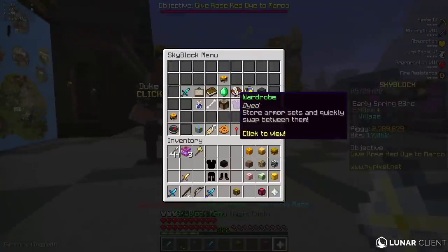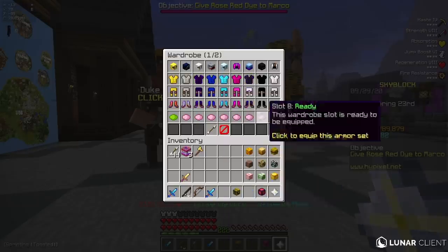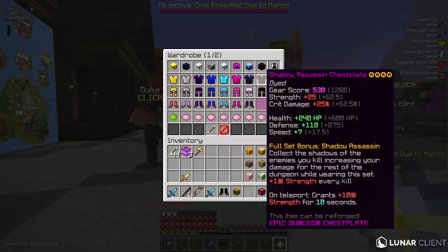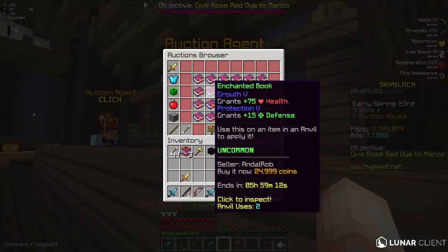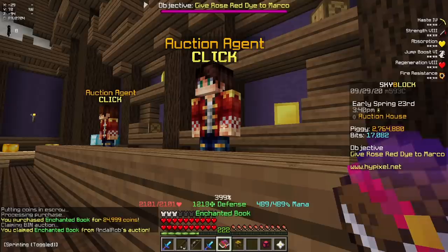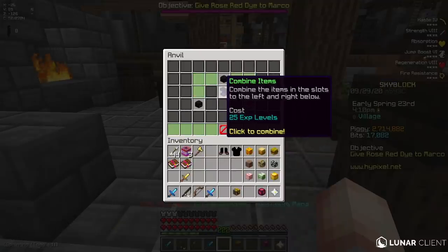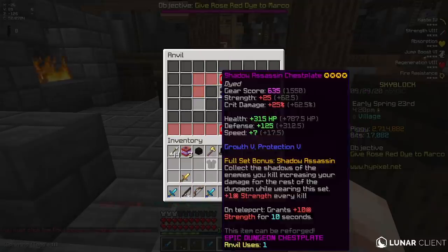Now I have this entire armor set. I'm just going to go ahead and put this in my wardrobe. Oh wait, it still needs to be enchanted. So I'm going to take out my boots, chestplate, and helmet. And then I'm going to buy a growth 5 prot 5 book — it's actually quite cheap — so I'm just going to buy three of these really quickly. Three books, combine these together. Boots and chestplate, there we go.